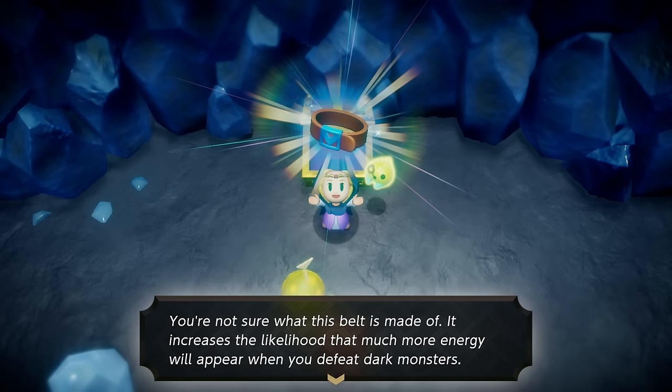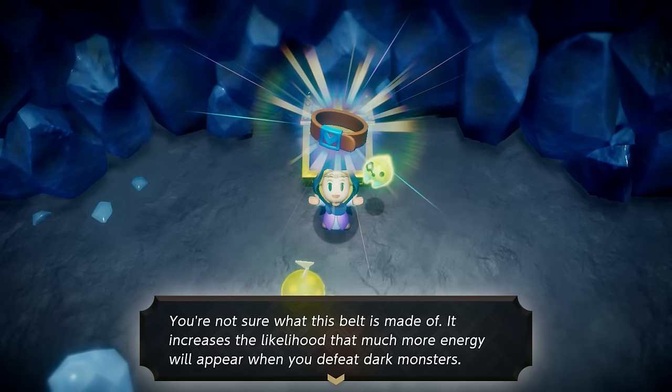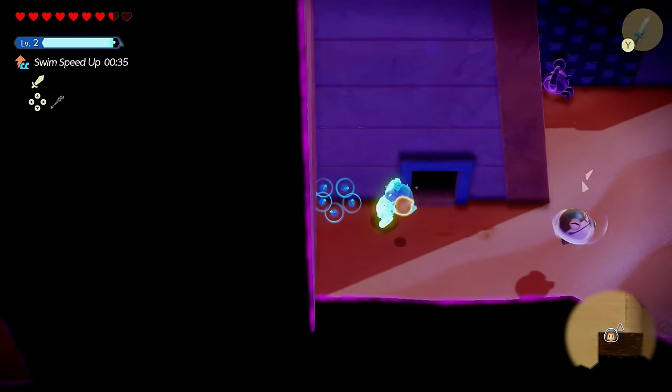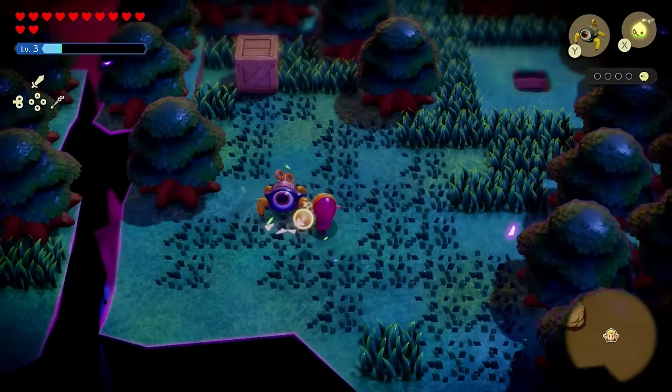If you're curious about the energy belt — dark monsters are the things that pop out of the rifts placed all over the map. When you're inside a rift and defeat them, they drop energy that powers up the bar on the top left.